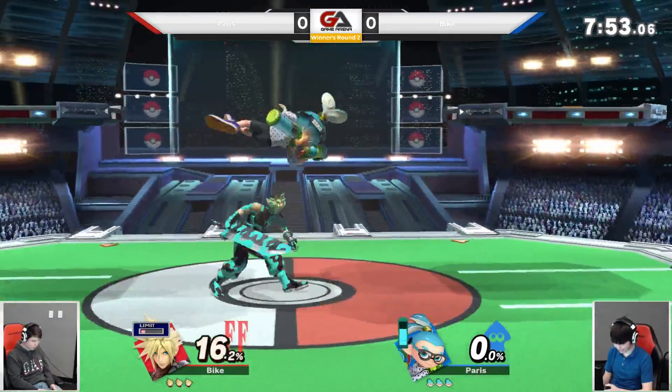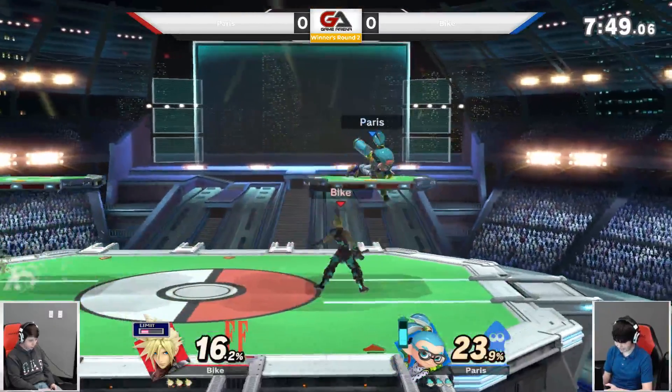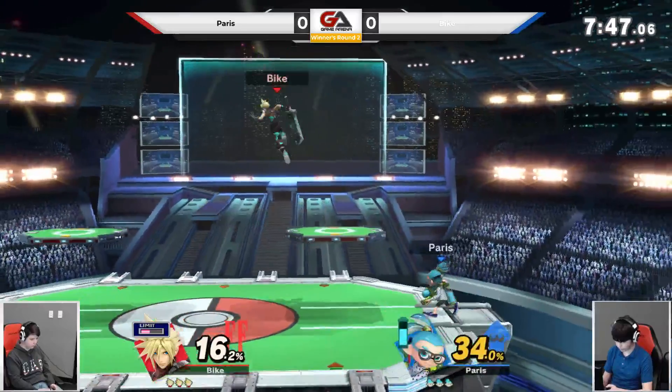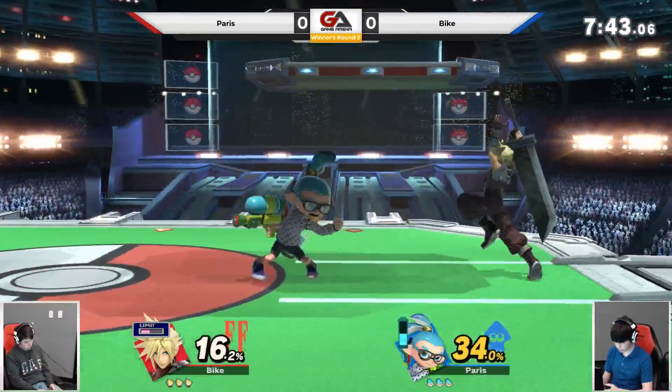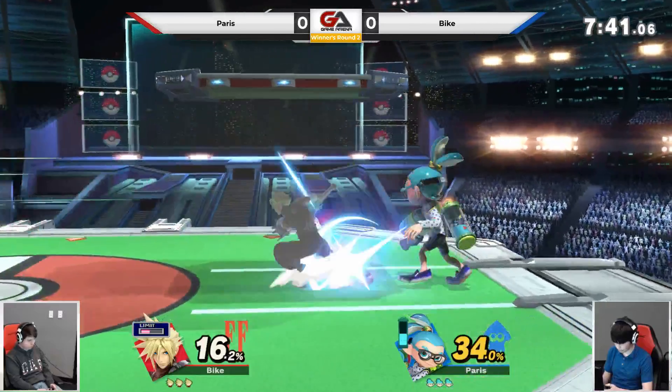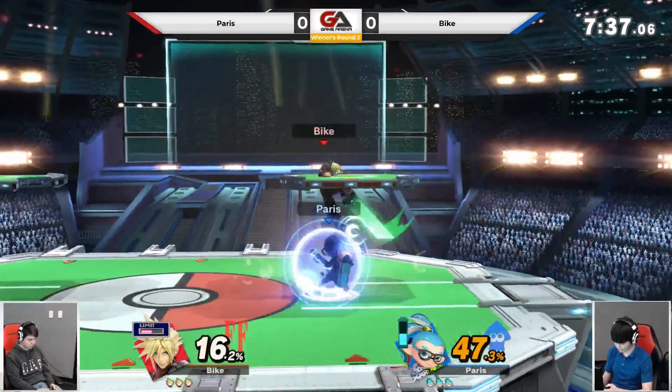Start off with a nice jab combo there. The cross slash is going to rack up some damage for Bike as well. Splat Bomb — you really don't want to get hit by those because they do a surprising amount of damage. There's a parry, but it doesn't lead into much.